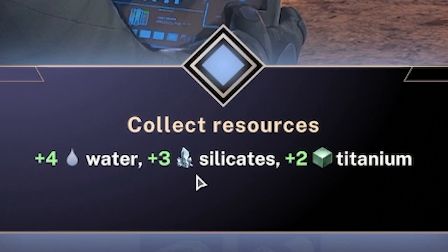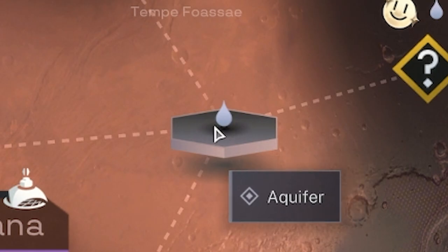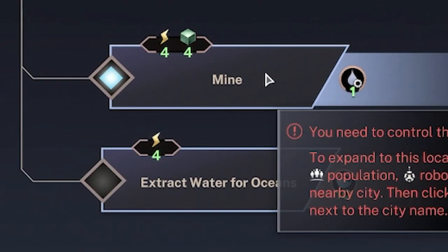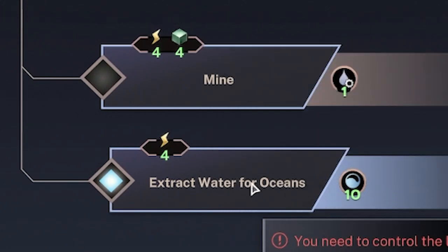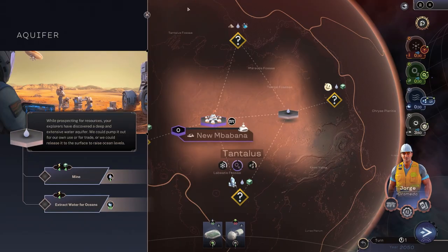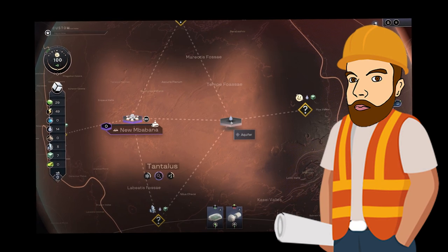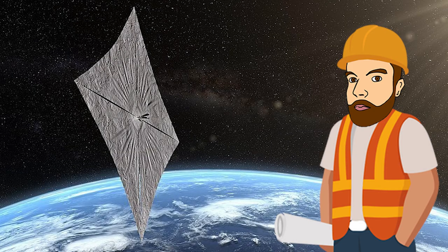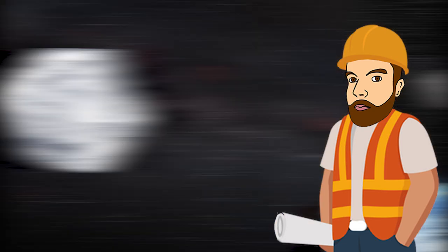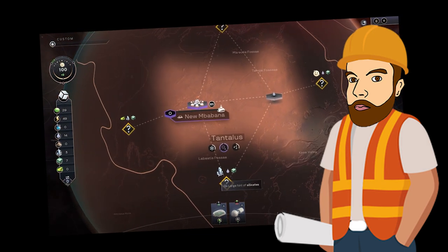If we explore there you'll see we found an aquifer. We get to collect the resources: four water, three silicates, two titanium. Once we do that the aquifer symbol appears, so if we click on this place we can actually mine it to turn it into water. There's also an option to extract water for oceans because remember the aim is to terraform. Later on you can get really cool stuff like restarting ancient volcanoes, constructing giant space mirrors, or even crashing an ice asteroid into the planet, all to help speed up the terraforming process.